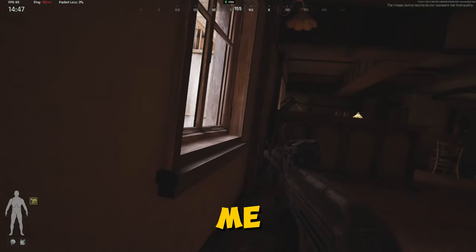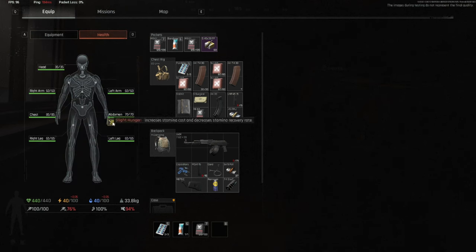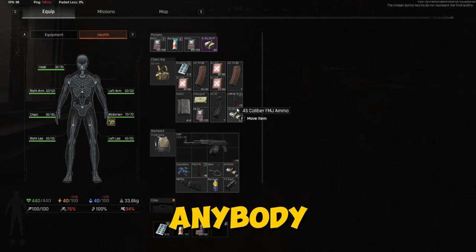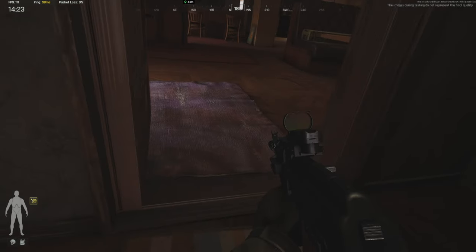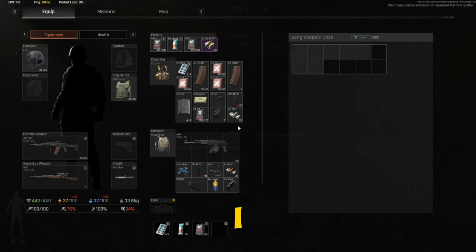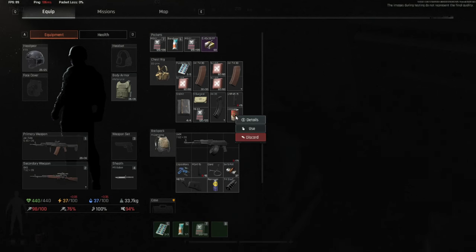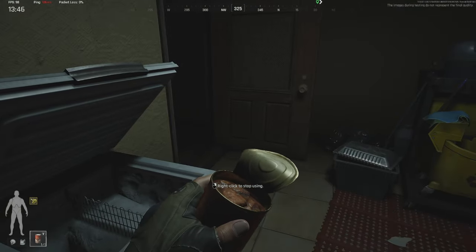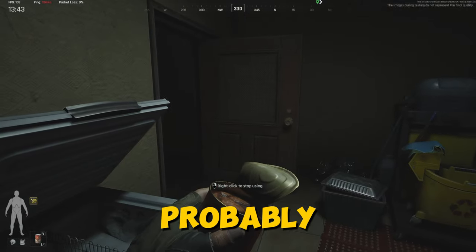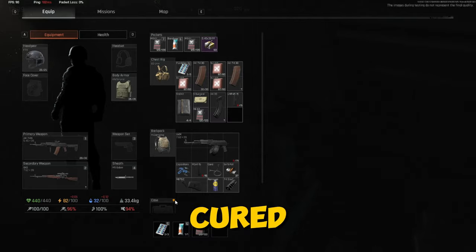I think someone's on top of me. I check my health status — slight hunger. Wait, I have to eat? Why didn't anybody tell me this? It turns out it was just the rug I was stepping on — I was so scared. Now I use the canned food, and nice, it cured my hunger. I'm happy.